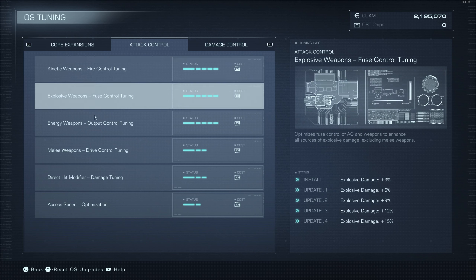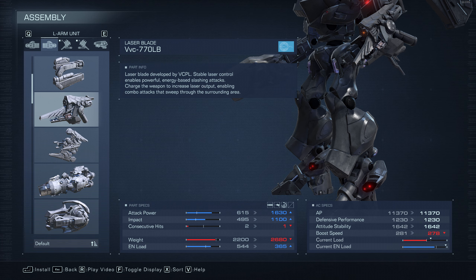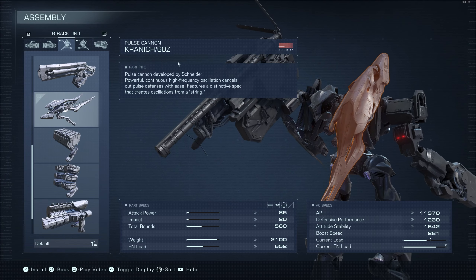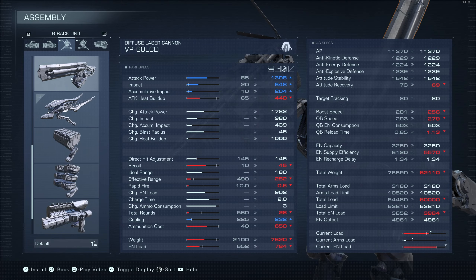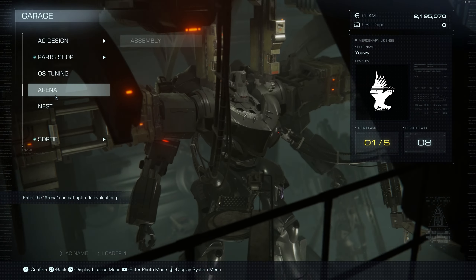After that, upgrade your Weapon Damage — whether Kinetic, Explosive, or Energy. At this point in the game you're pretty much set on a particular build, so just upgrade whatever damage type you're using. Consider melee weapons too if you use them, though I don't really recommend melee unless you're using the regular Laser Blade or the Moonlight Blade. If you're unsure what damage type you're doing, look at the symbol on the weapon: the bullet means Kinetic, the bomb means Explosive, and the weird-looking blade means Energy Damage.